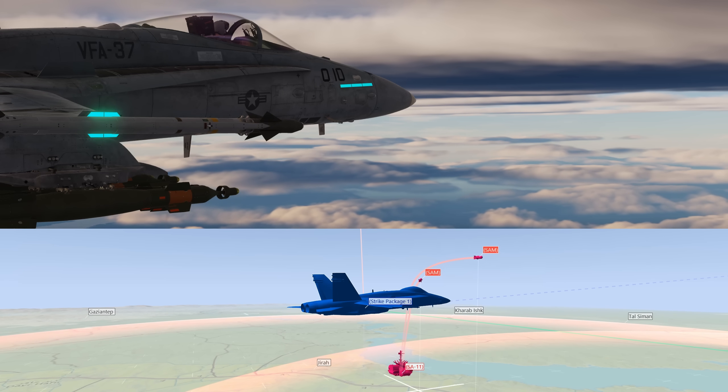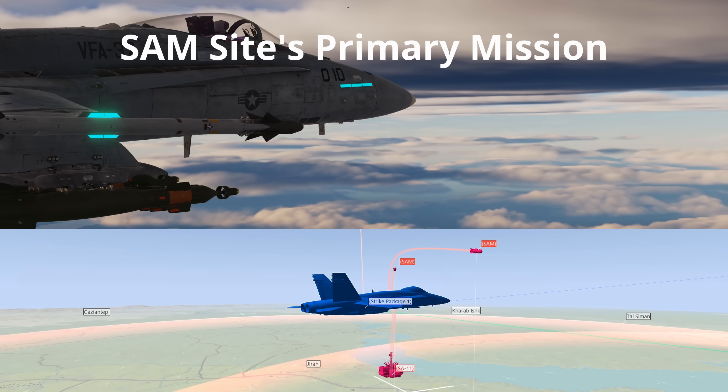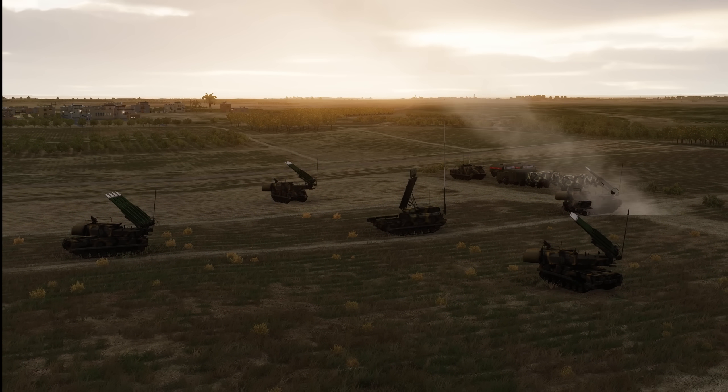To suppress an air defence system we have to stop its ability to carry out its primary mission, which is destroying strike aircraft. For this to be achieved we have to first analyse the way in which an air defence system operates, before working out ways in which we can disrupt this intended operation.